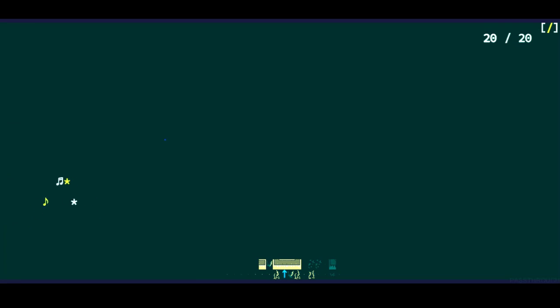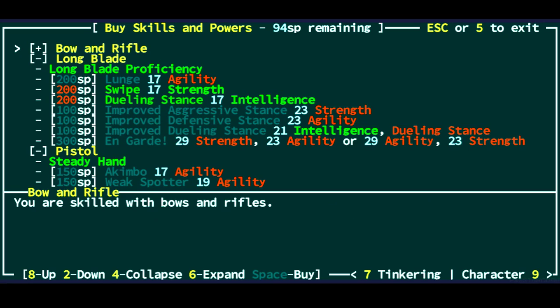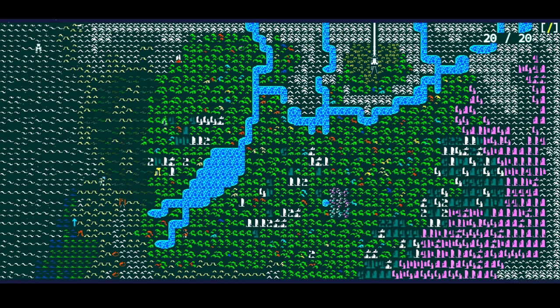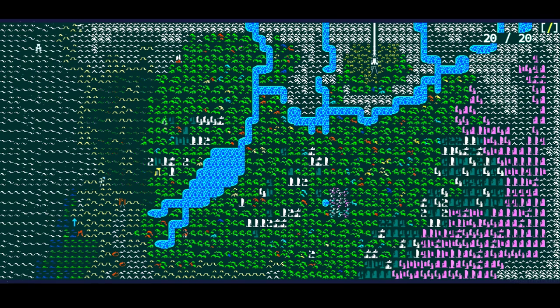Let's get a quick level up, let the game load in. We can leave instantly because we have light. Then we're going to go to Wayfaring and pick up Salt Pans. For our mutations, we're going to rapidly advance Wings later on, so we don't really need to pick up anything right now because we're going to level up enough to where it's not going to matter.